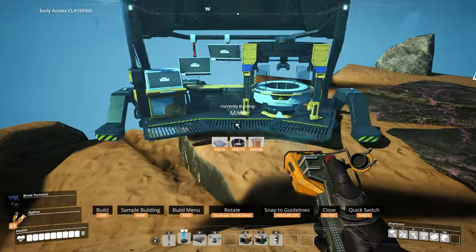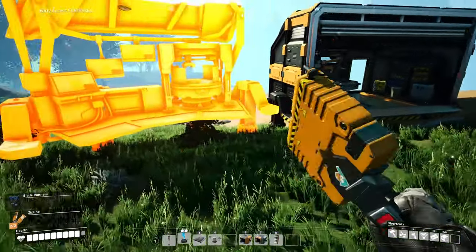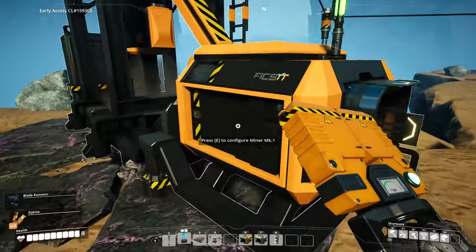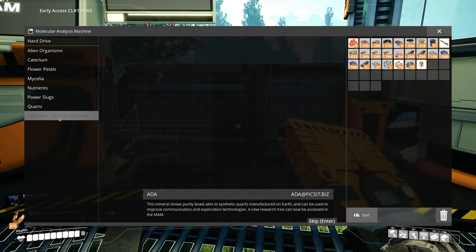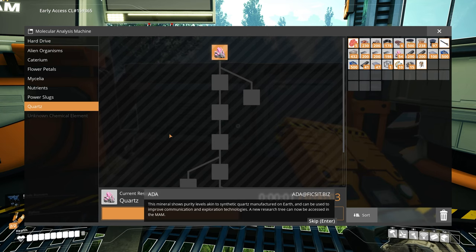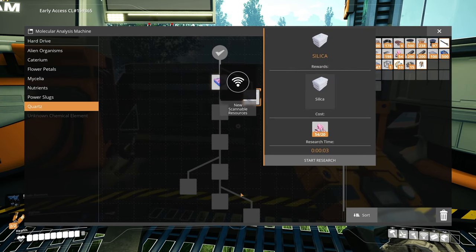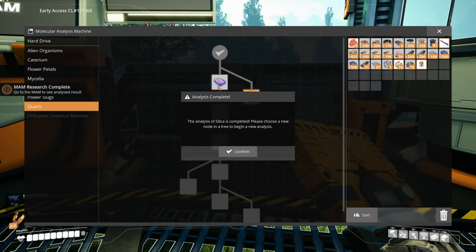Quartz is easy. I've actually done too much with quartz, honestly. I've fed a lot of resource sinks, but I've never really produced the oscillators that you can use from it too much. You can produce some other things with it too. This mineral shows purity levels akin to synthetic quartz manufactured on Earth and can be used to improve communication and exploration technologies. A new research tree can now be accessed in the MAM. Silica — we can make silica out of quartz. We can also refine quartz.